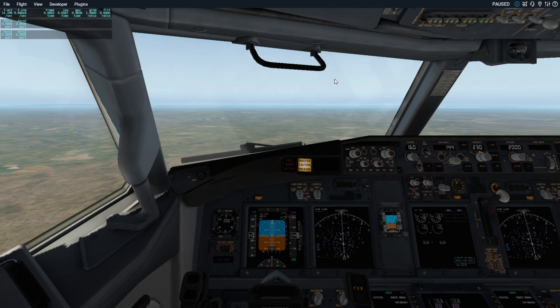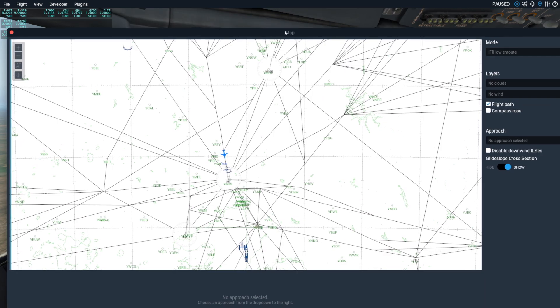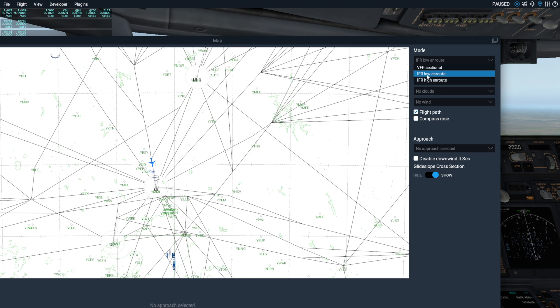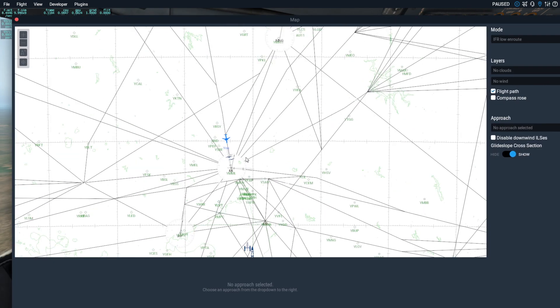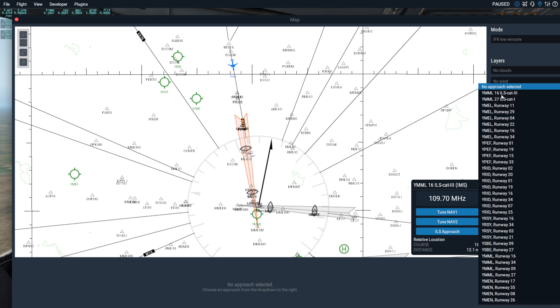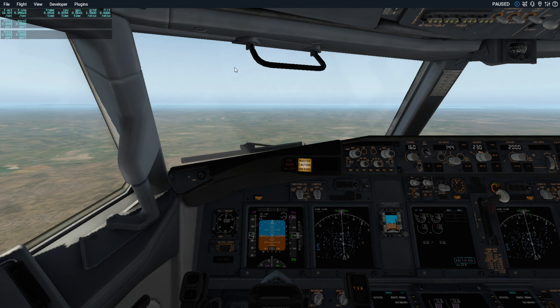Open your map here — it's very big — and then you set the mode to IFR low en route. I don't really know what that means. Then you go down here and select the approach path, so you just tune it to both NAVs by clicking those two. You can also set your approach for that runway, and as you can see the glidescope is there. That's all you need to do with the map.